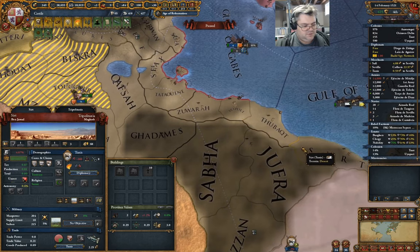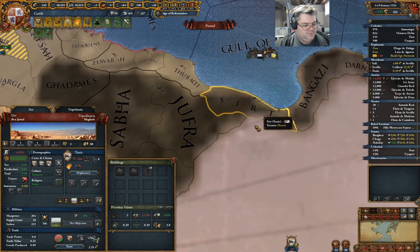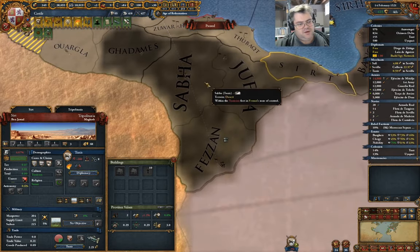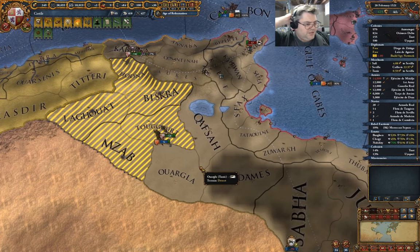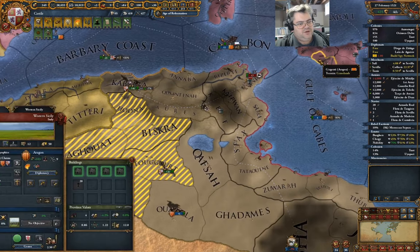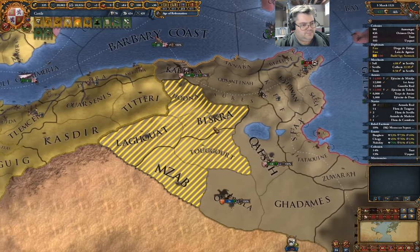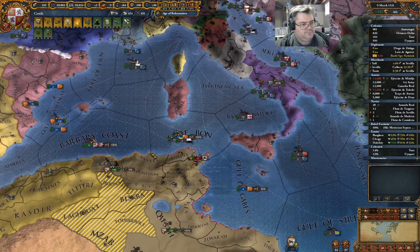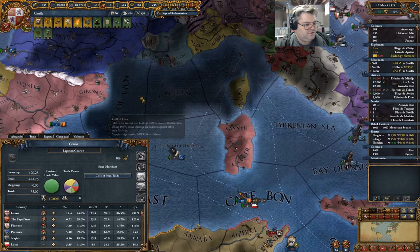Where's the edge of the trade node? Here — this is the edge of the trade node, right there. So I'm looking at taking all of that. And which trade node are you? Genoa.